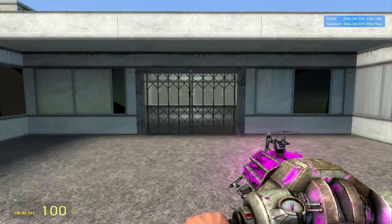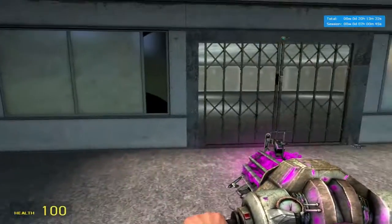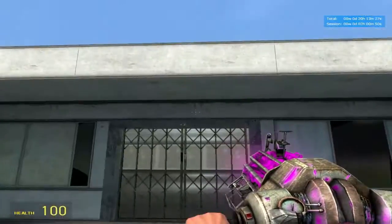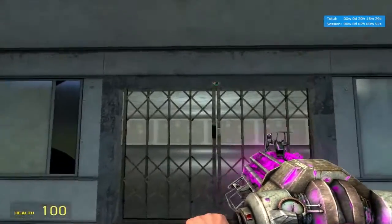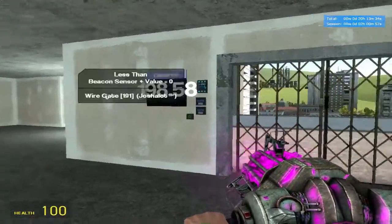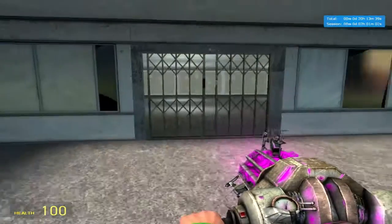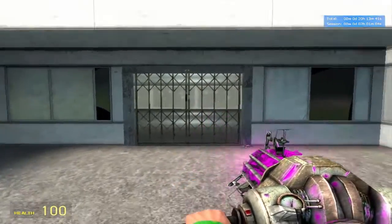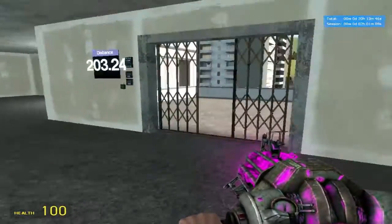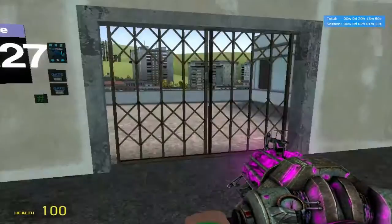Hey guys, my name is Joshua and welcome to another Y-mod tutorial video. Sorry if this one's a bit more basic than the other ones, but I'm getting to something. What I'm bringing you today is automatic doors with Y-mod. This door is actually a mod — an add-on — but this can work with anything you want to trigger when someone gets near something. It's a proximity detector.